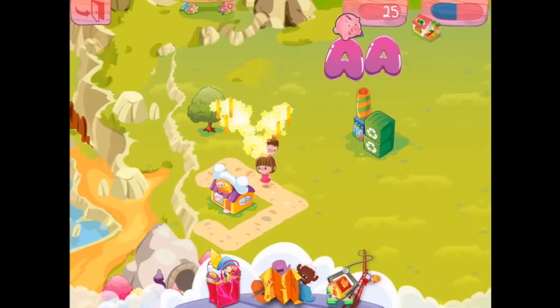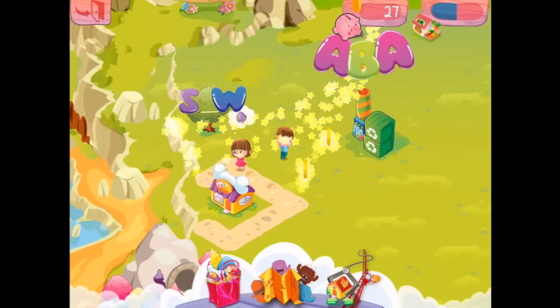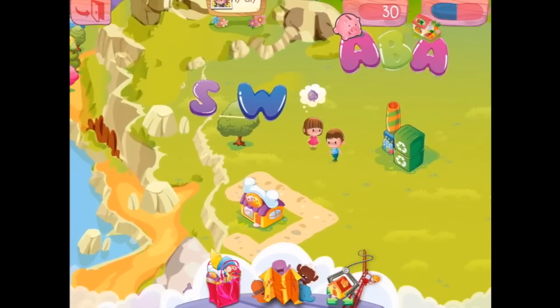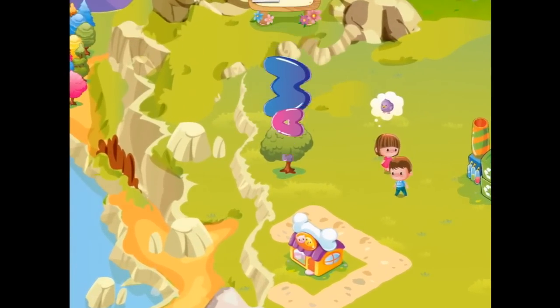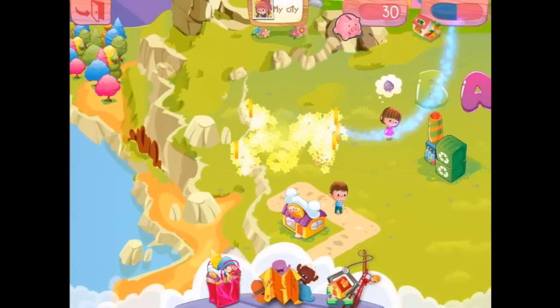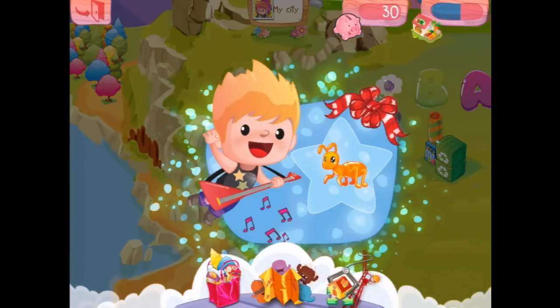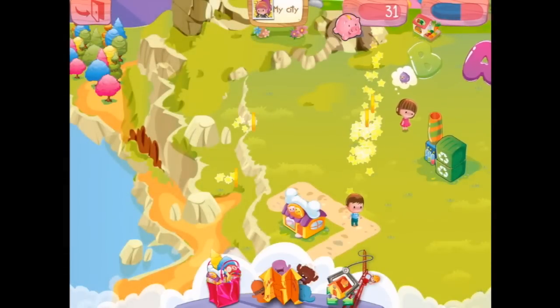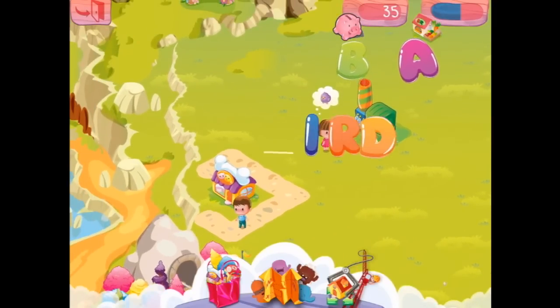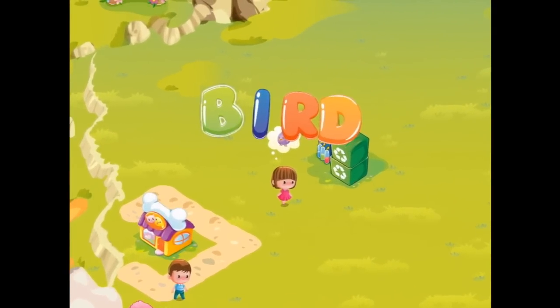There you go, that's for you, sad little boy. Now we've got — oh no, I don't want to saw that. We only just planted that tree. Now we've got an ant. Another bird — B, I, R, D — Bird.